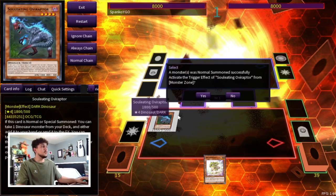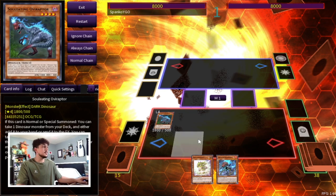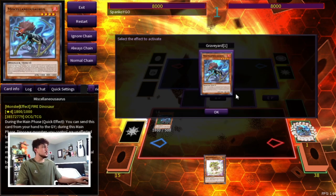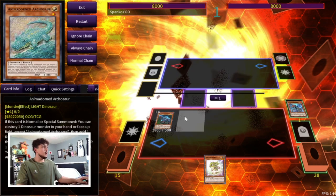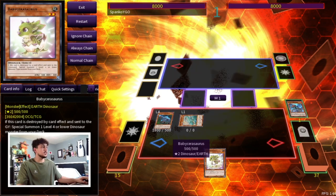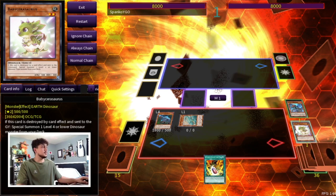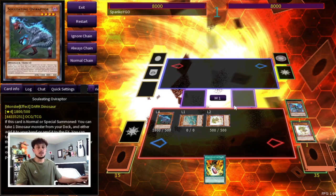We're going to start off by Normal Summoning Ovi Raptor, activating its effect to search a Miscellaneousaurus. You want to search it here so you can use the hand effect to make your Dinos unaffected. Then we use the effect from the graveyard to summon an Archosaur directly from our deck. Archosaur is really good here because we're going to pop our Baby Sarasaurus and search a Double Evolution Pill, which comes up in a little bit.